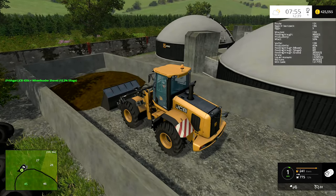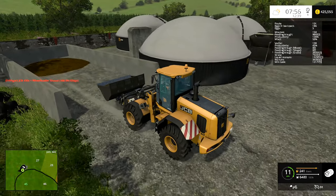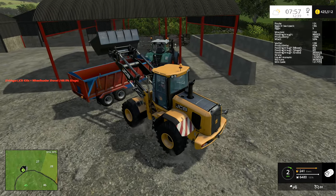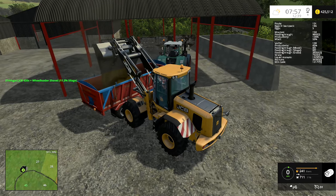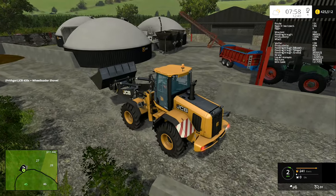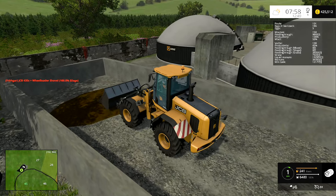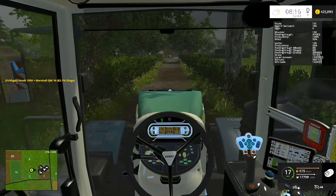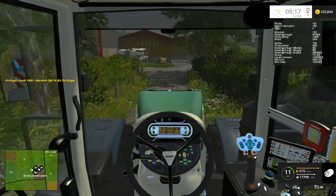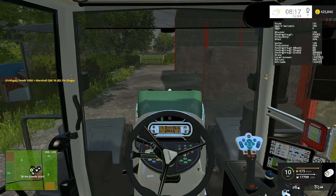I did actually forget to get a front weight for that Fendt, but I don't think it'll need it for now — when we come to get something heavier we can worry about it then. That thing is not going to need a front weight just to drag this little trailer around. I'm going to put the silage left in this clamp into the trailer, get it back down to the yard, buy the cows, and then get started on the next thing. Coming back along the track now, the suspension on this thing is absolutely brilliant — the cab bounces around instead of the seat.